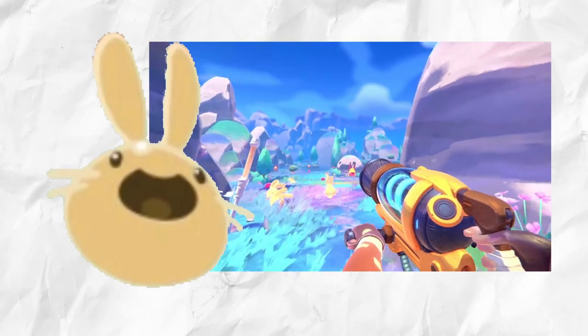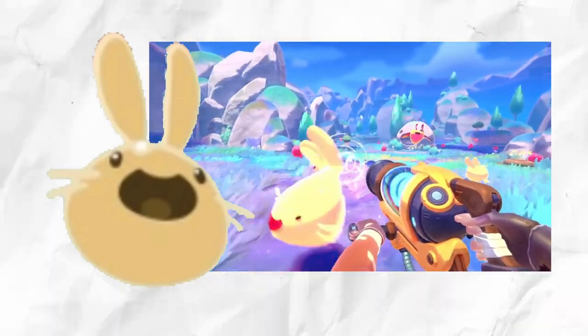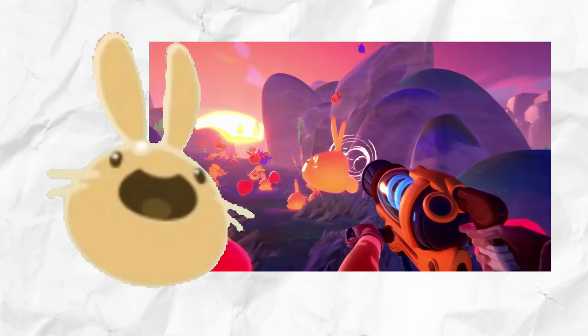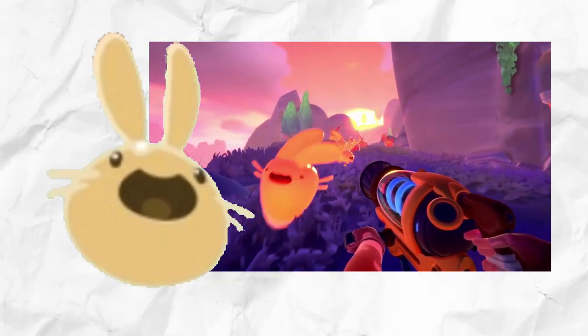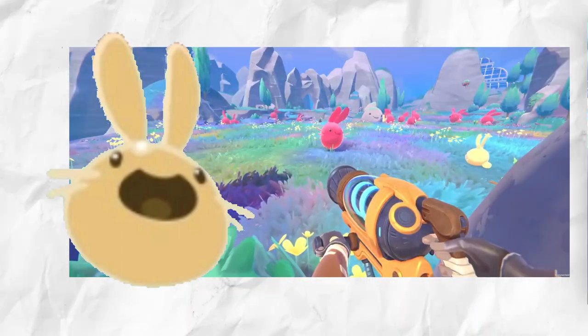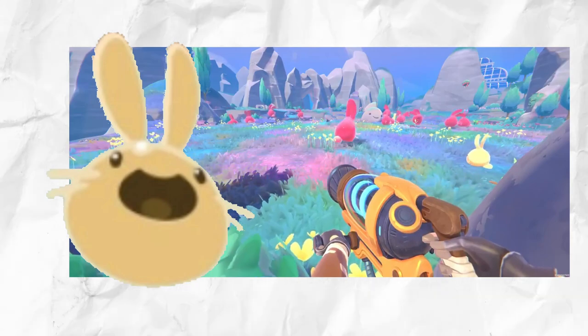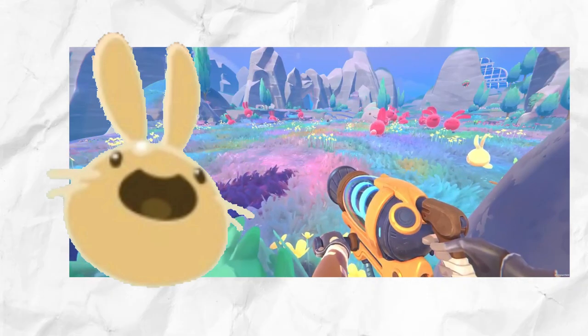Starting out from the starter slimes is the Cotton Slime. First seen in the trailer as one of the newer slimes in Rainbow Island, it is more than likely that the Cotton Slime will be the most common slime found on this island, similar to the Pink Slime. Its behavior is going to be just like any normal rabbit — just hopping along, minding its own business.